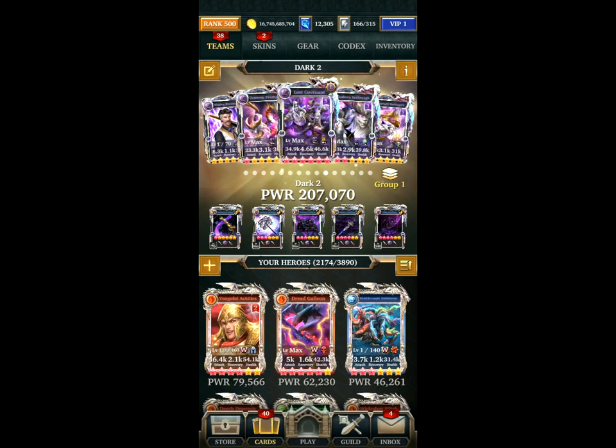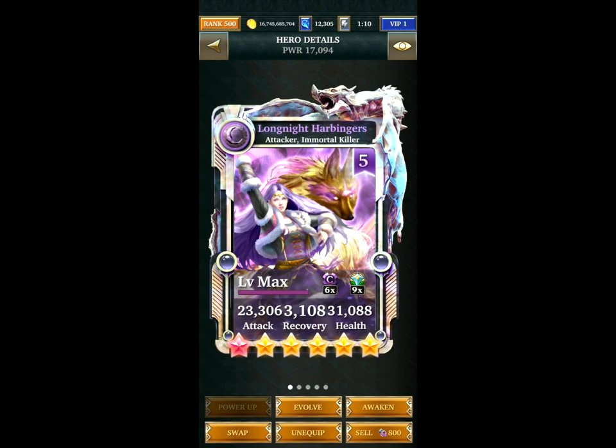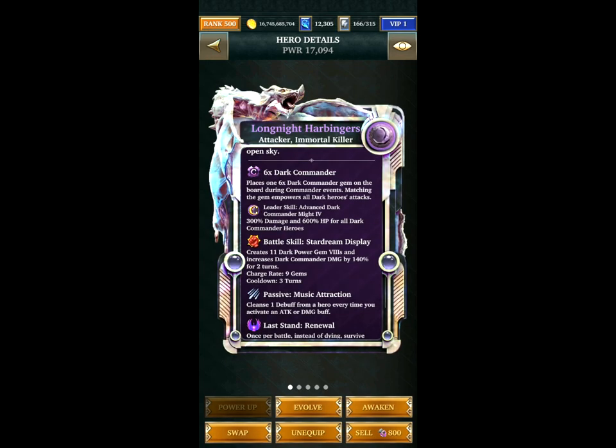I did actually get half of the deck from the vault. I got lucky in testing — this didn't do as much damage as my older cards team, so I'm not sure if I will get the other half of this deck yet. It could be quite useful in GBG though, so I probably will. Anyway, on to this team. It's a pretty standard team of four damage-boosting cards with one hitting card. Long Night Harbingers increases dark commander damage by 140%.